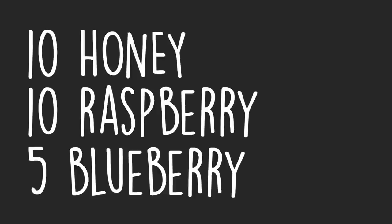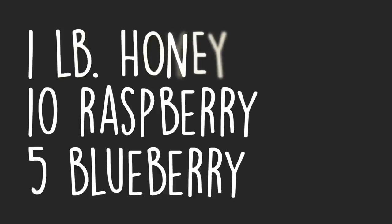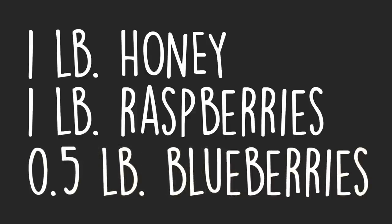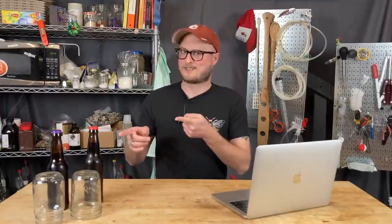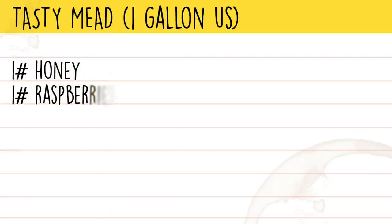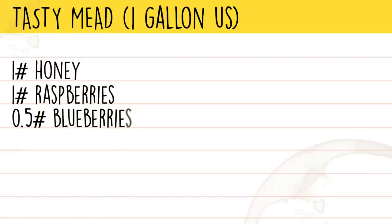In converting it for the homebrew scale, we went with one pound of honey, one pound of raspberries, and a half a pound of blueberries. In the game it takes only two days to ferment, and it lowers your health regeneration by 50% but raises your stamina regeneration by 300%. I hope ours can raise our stamina by 300%. We're using a red wine yeast to help extract some of the colors from those fruit skins.